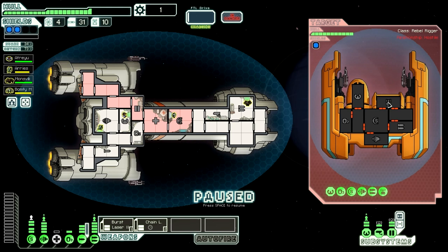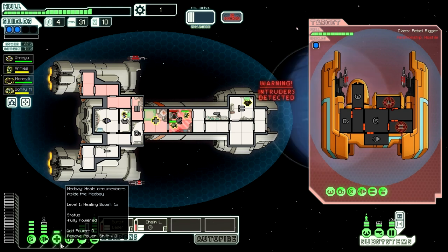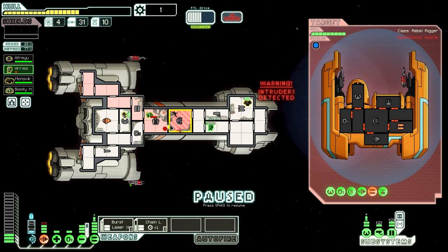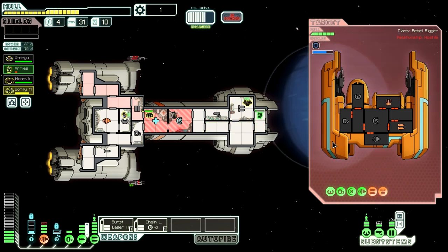They have a boarding drone — that scares the shit out of me, but a Mantis should be able to make short work of it. Let's attack the weapons. Let's send one of our lasers to attack the weapons and the other to attack the drone control unit. Oh God — the Mantis is stunned and there's no oxygen in there. I was not even thinking about that. Get out of there! Okay, you're going to live — much to my surprise. We've got to disable that drone, and obviously we need our shields repaired.